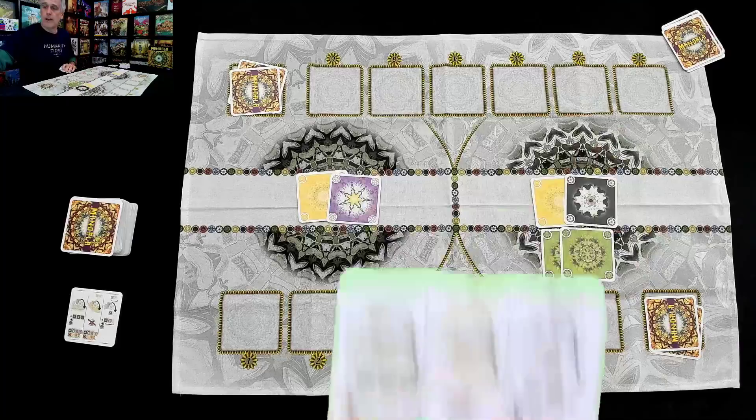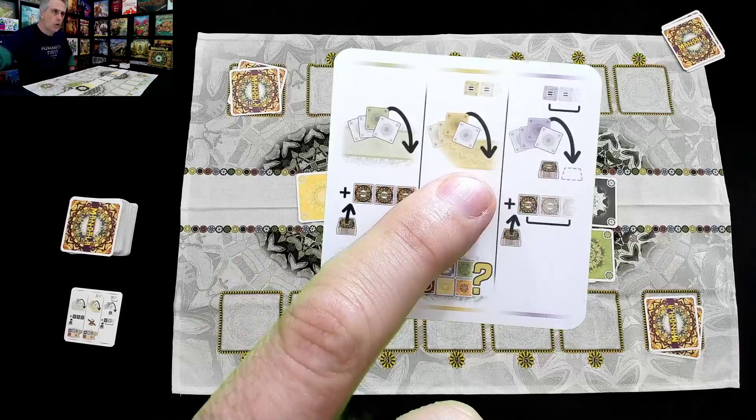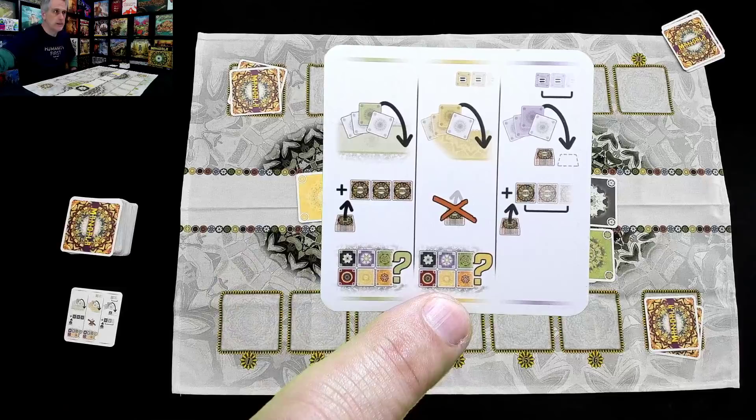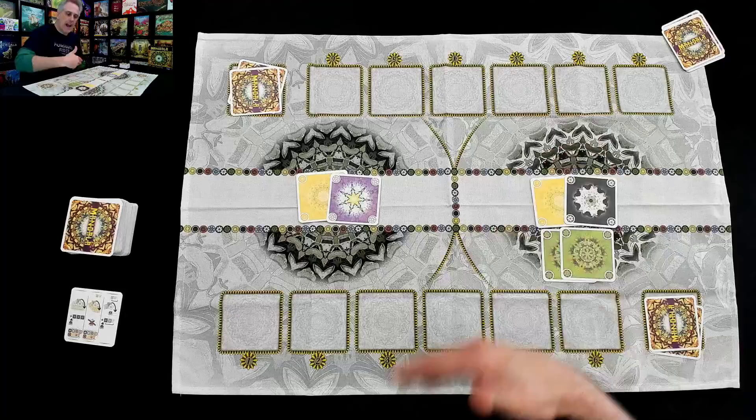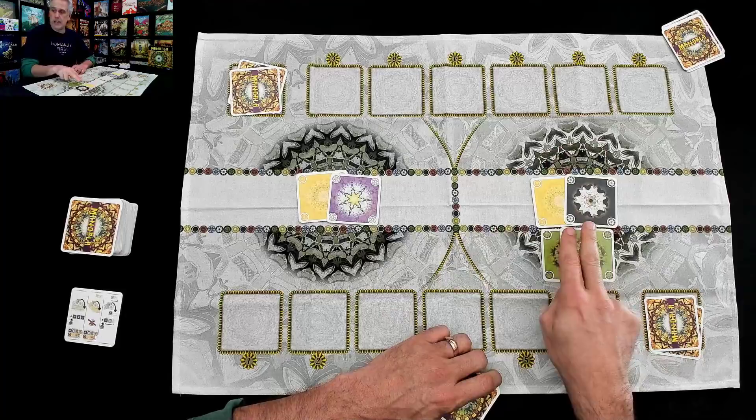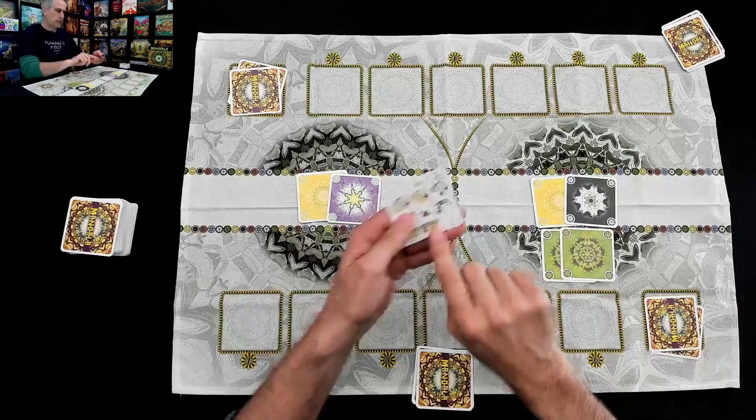At the end of my turn, whenever you place cards either into the mountain or onto your field, you check to see if the mandala you helped build was completed. That means: is there an example of each of the six colors? If there were, we would immediately destroy this mandala, casting the sand into the river, which is how we start scoring points. Now, there are only three colors here — we still need the purple, the red, and the orange. So this isn't ready to score yet. My turn is over.